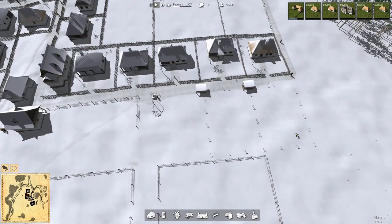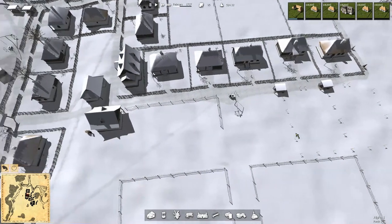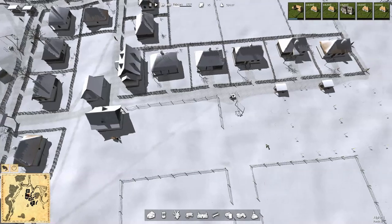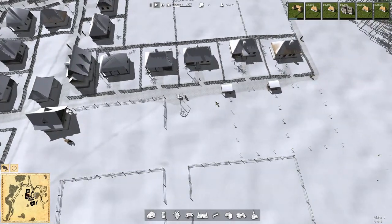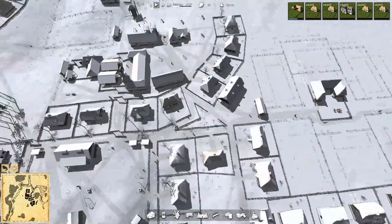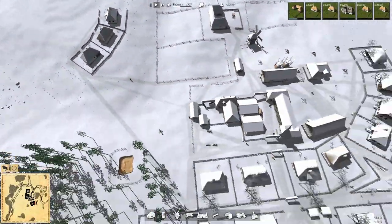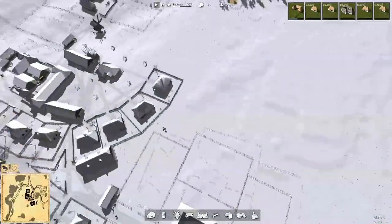Get two houses in. Actually, let's think about that. We might be able to squeeze two houses right here, two houses right there, and have a market area right here — market with a well. And we've got to get a market and well over in this area too. These guys are going a long way to find their food, so that's got to be done.